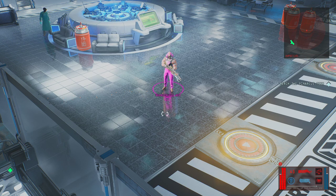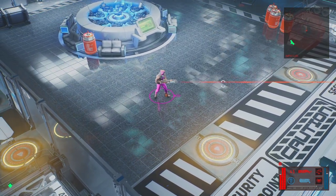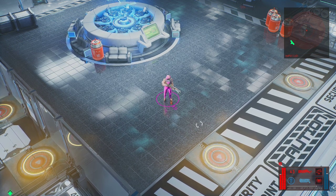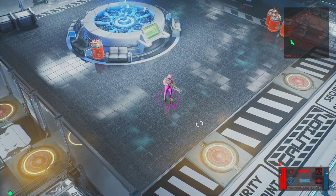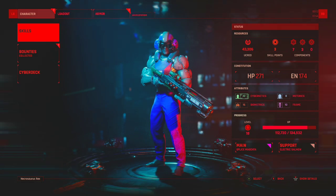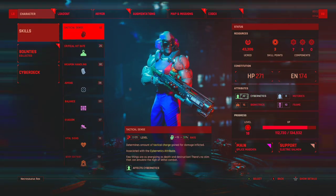In the last video of The Ascent, we took down a big mech with our pulse rifle, and we also have the ability to summon a mech now with our tactical ability, which is huge. Welcome back to the channel for the next part of The Ascent. Our playthrough has been going pretty well — I think we're up to level 18 now. We just leveled up at the end of the last video and have some points to spend.